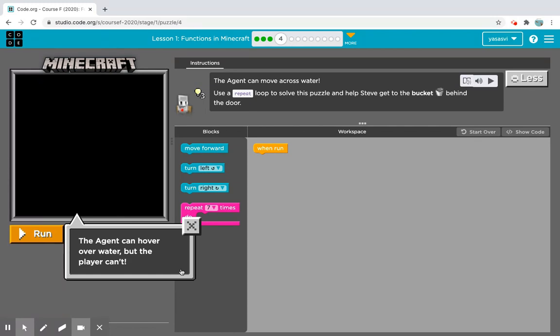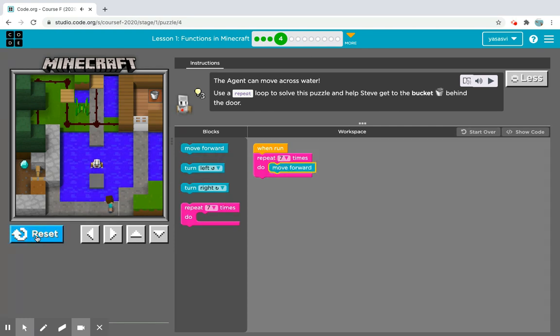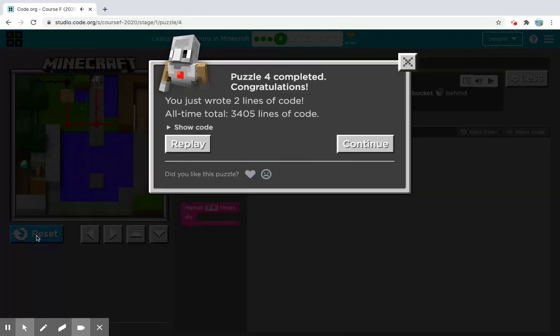I hope you guys enjoy this video as much as I do. The agent can move across water — use a repeat loop to solve this puzzle and help Steve get to the bucket behind the door. We have to repeat seven times, and there's a turn left before the move forward. We got our bucket! The fourth puzzle is now complete.